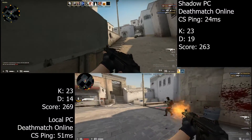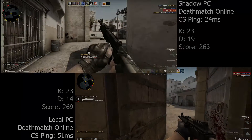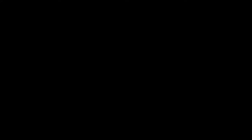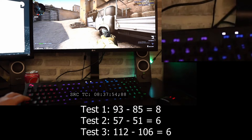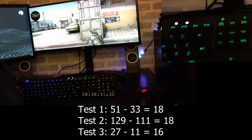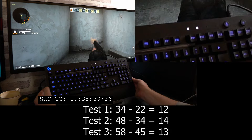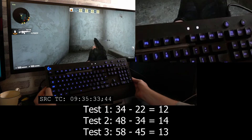The test was performed against bots in a local game and it was only a small scale test as I tested three times for each device. First up is my local machine which recorded 8 frames, 6 frames and 6 frames. Next up is Shadow running on my PC using the GTX 1060, which recorded 18 frames, 18 frames and 16 frames. In the final test we used my Surface Pro with the i5 and the integrated GPU which recorded 12, 14 and 13 frames. We made sure to use the same monitor and the same keyboard to keep it fair.